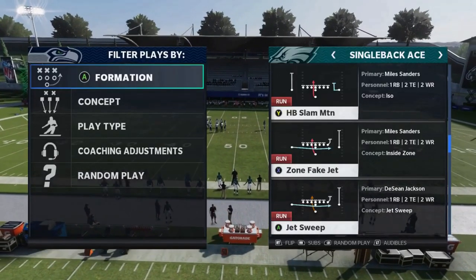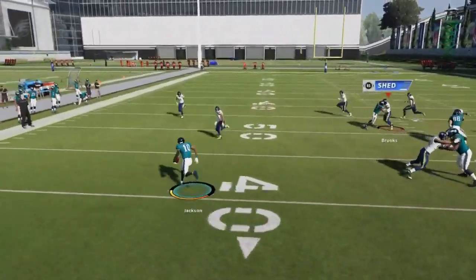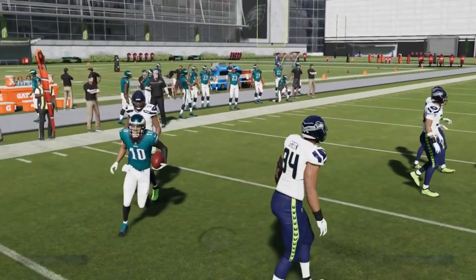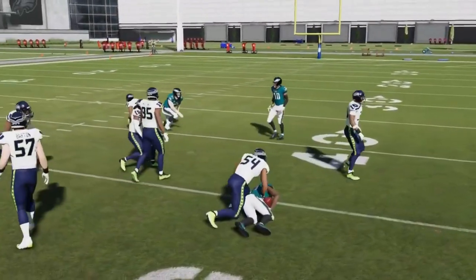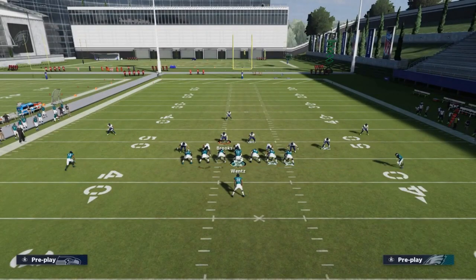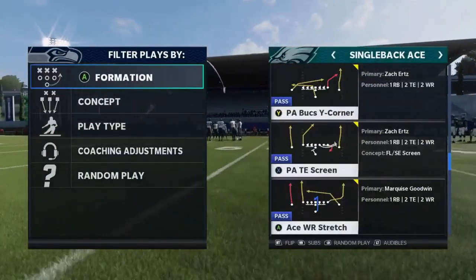Next up we have the Jet Sweep. This is best against man and off coverage formations like cover three and cover four. You flip the play to either side and there won't be anything to tip off your opponent. Against cover two with a cornerback in space, you typically have to cut off short. But if it's cover three or cover four, the corners play back and you can take it wide. Against cover two, flip it to run away from the cover two safety for a little advantage.